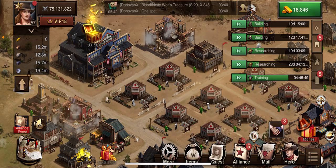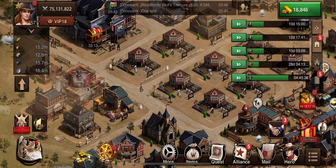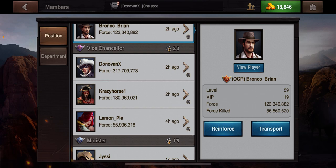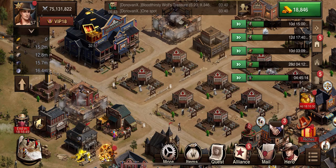I'm going to go over Gang of Bandits using my main account Knitter. I'm going to check the Alliance members to see how many people are online. There's actually not very many people online - Jericho's online, my other account Loops is not.